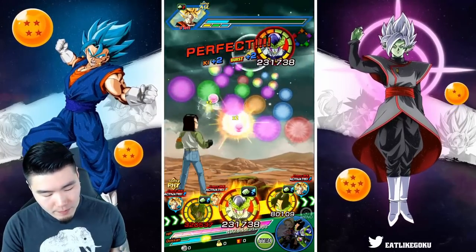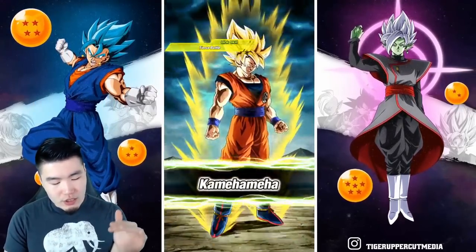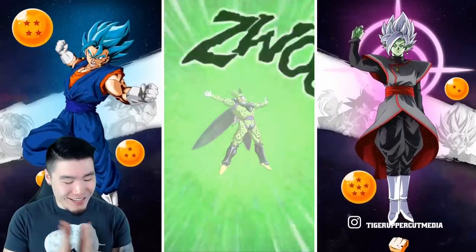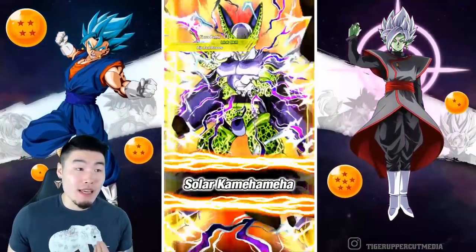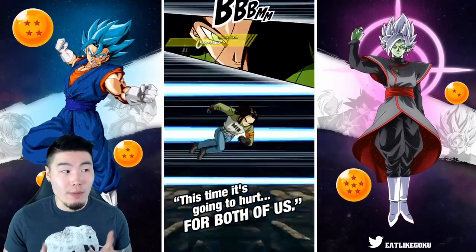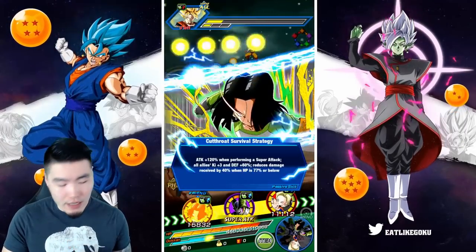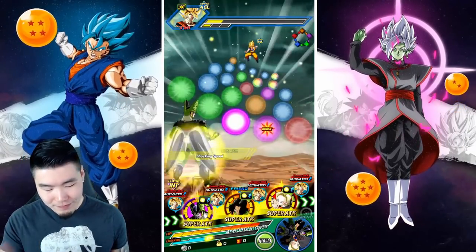Numbers should be a little bit lower. We are getting supered — taking 103k, that hurts a little bit. The goal for this showcase is not necessarily to survive but rather to showcase the unit. Over 2 million right there — about 2.1 million — still no supports, and after only one super without the extra 30% because we only got two orbs that time. Not bad at all.